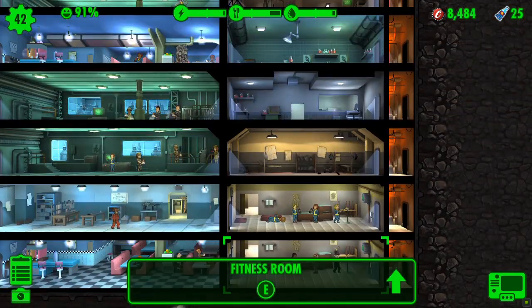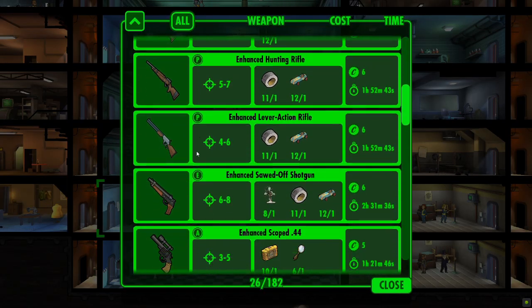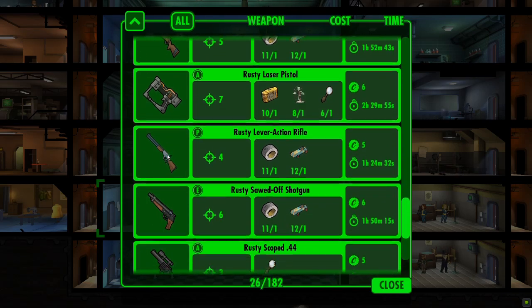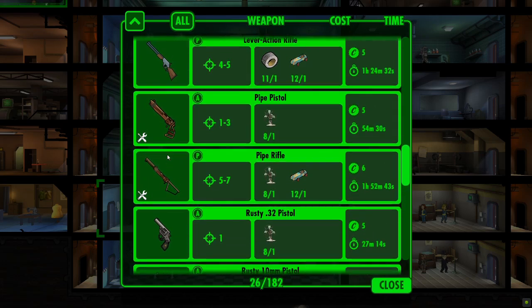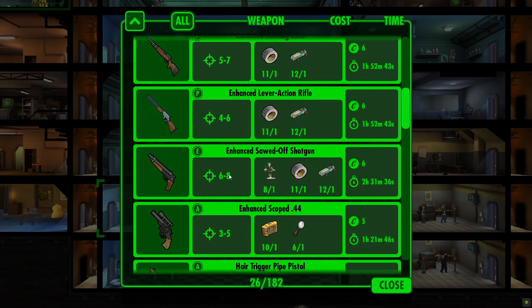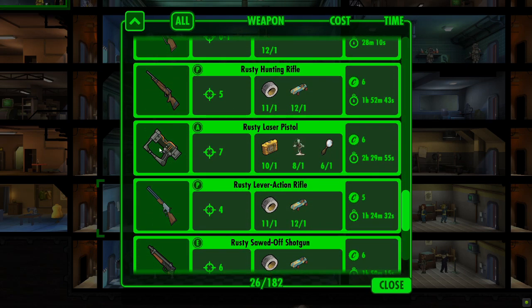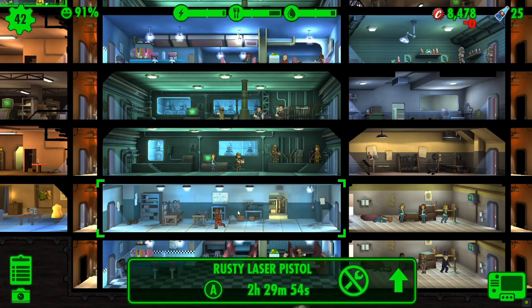Each time a dweller levels up in a training room it does take longer, and something else you can do to reduce that is upgrade the training rooms. We haven't done that yet, but let's get another weapon crafted. I mean, who am I kidding, it's probably going to be another rusty laser pistol. An enhanced sawn-off shotgun is a good one, but at the same time, rusty laser pistol guaranteed seven damage — it's not a bad weapon to be crafting.